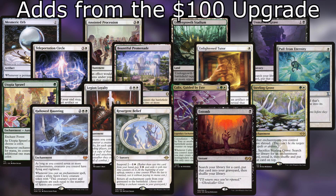Before we jump into the new additions for $300, let's pop up the $100 additions on screen. These are all the cards added to the $100 list — I'm guessing you liked them a lot since you're bringing them over. So let's jump into it and talk about some of the creatures you're adding for this upgrade.